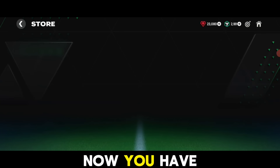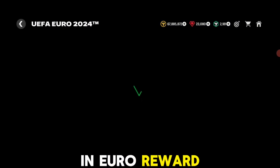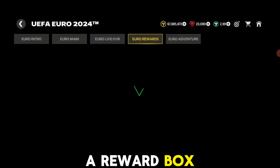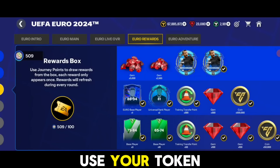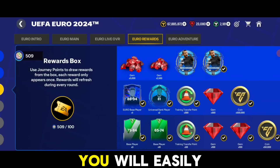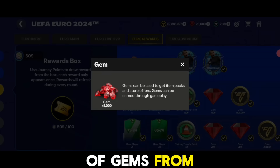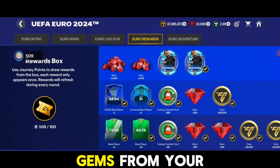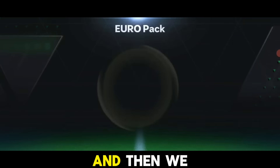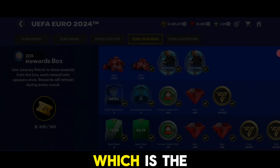Once you get the journey points, use them in the euro reward section. In the euro reward section there is a reward box which gives you gems, so you can use your tokens there and you will easily get a good amount of gems. You can easily get 8000 gems from here. Let's claim the gems and then open the 9000 gem pack, which is the Euro Moments Five pack.